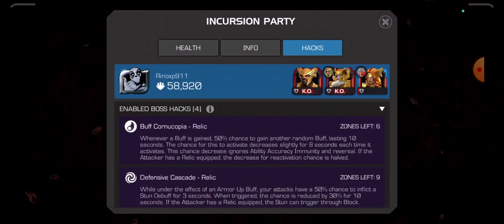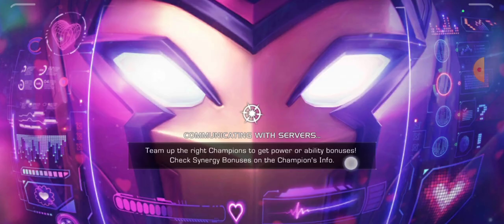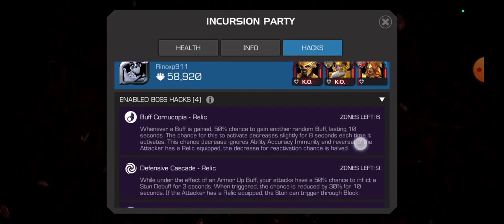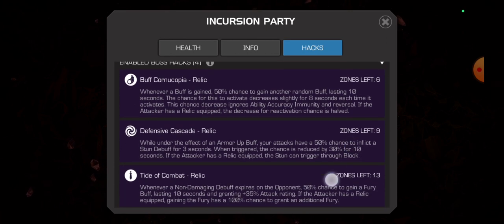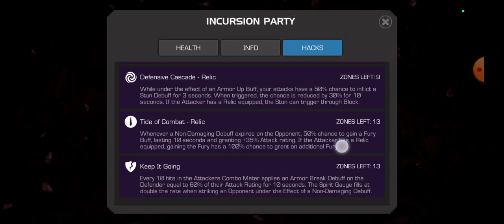This is without a doubt the best hacks you can have with Angela. So the four hacks are: number one is Buff Cornucopia, number two is Defensive Cascade, number three is Tidal Combat, and number four is Keep It Going. Let's start with Buff Cornucopia — she can gain prowess from it.